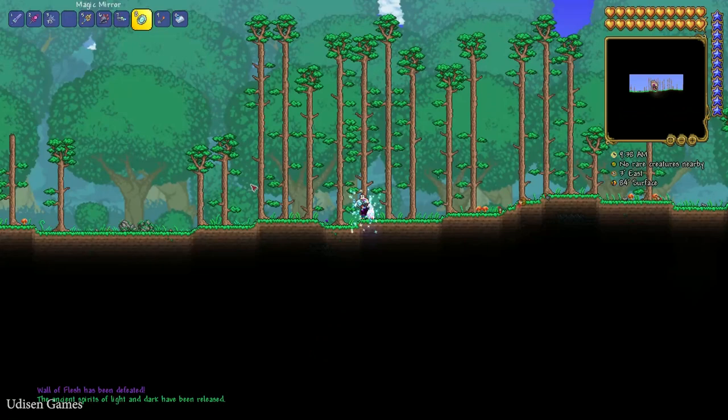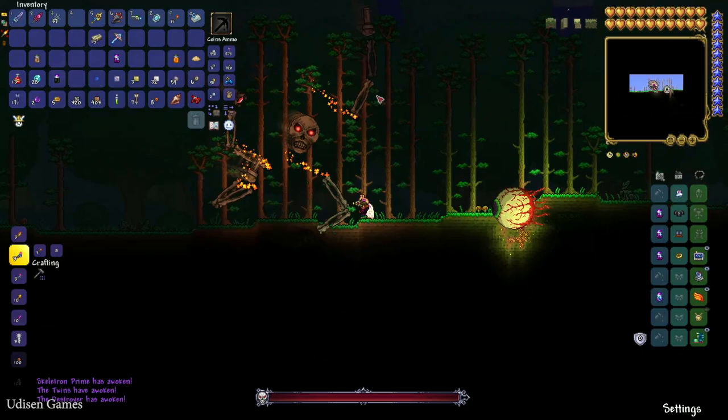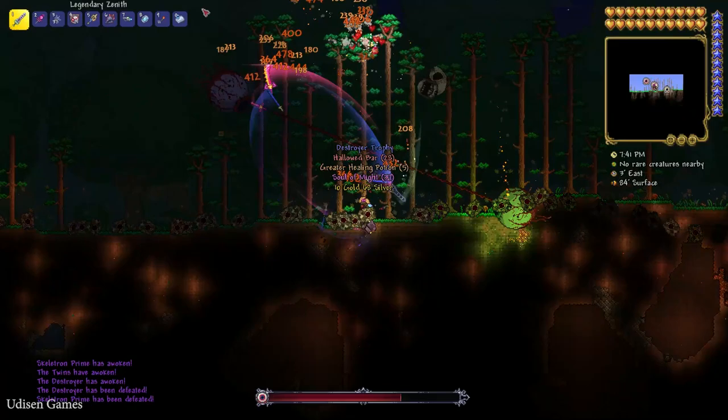After that, go to the surface at night time and kill all three mechanical bosses: Skeletron Prime, the Twins, and the Destroyer. Once all three are defeated, you can proceed to the Jungle biome.